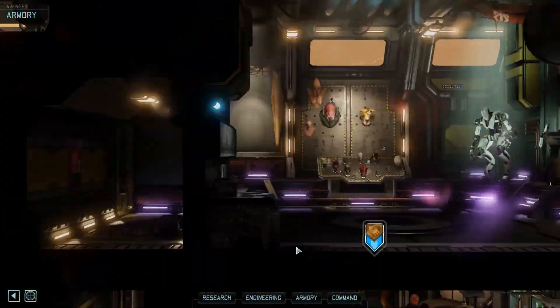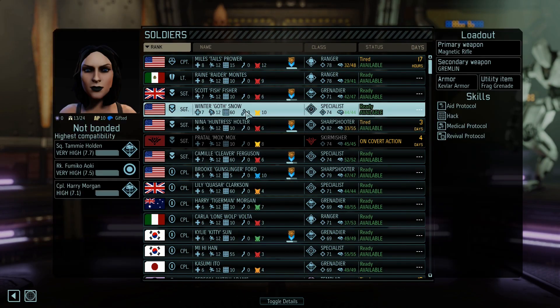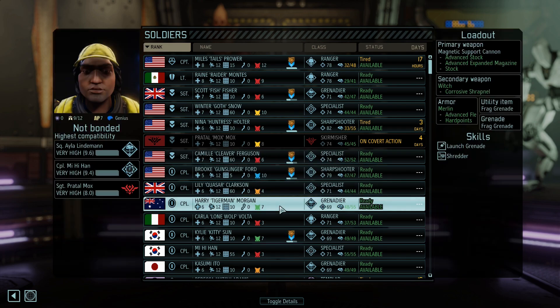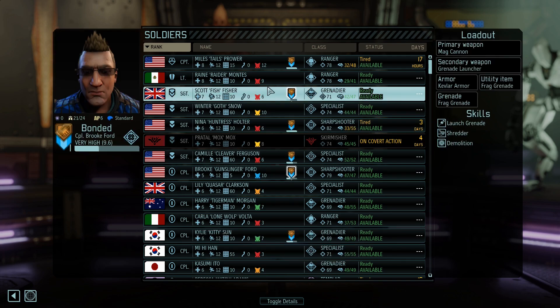Winter's here — she's got Medical Protocol, got two medics here, Revival as well. We need some Shredders. Harry can come along — we'll bring Kylie because they're bonded, so grenades and extra shredding there. Do I want to bring a third Grenadier? I think I might — I actually just want to bring mostly Grenadiers.